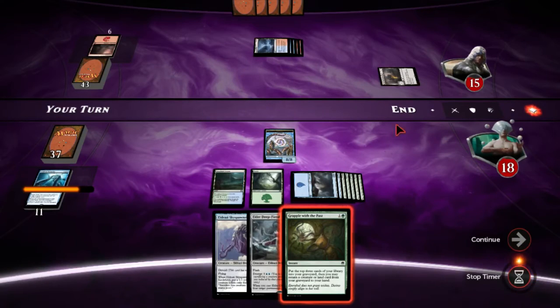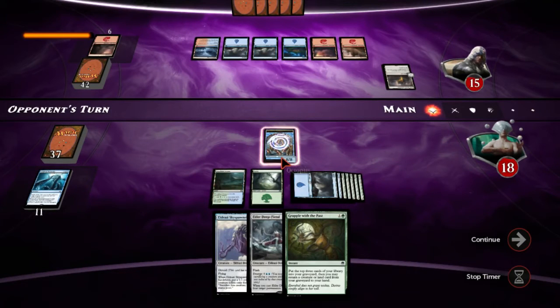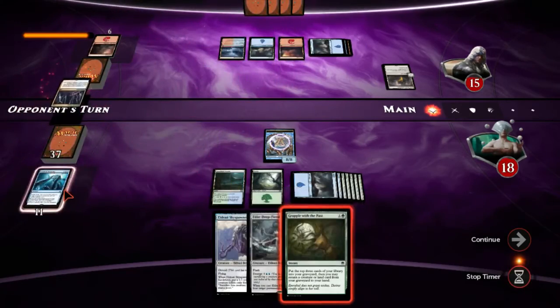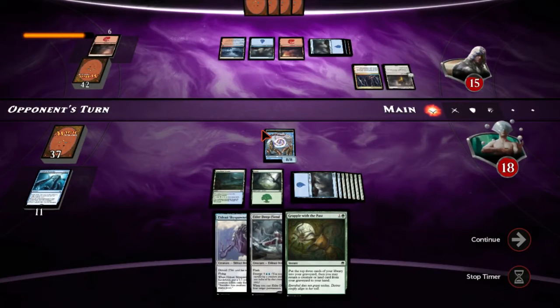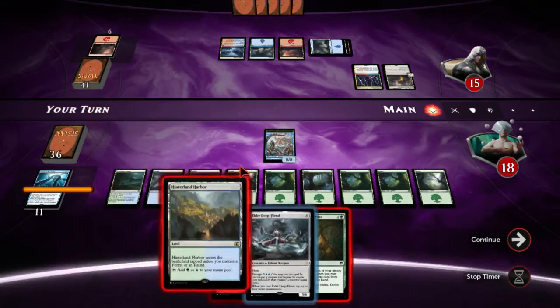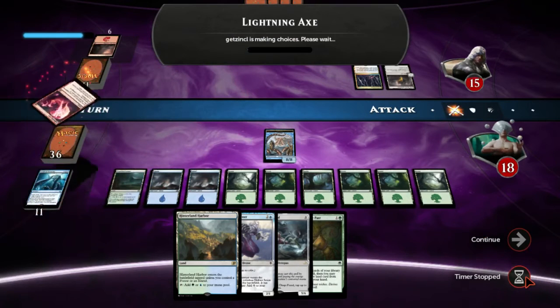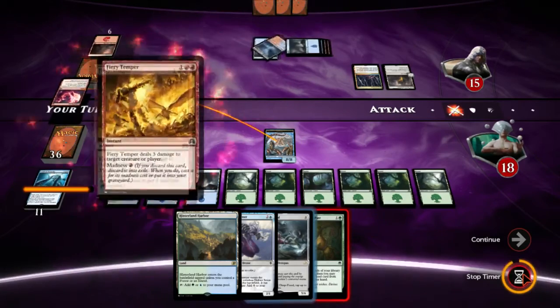Now he needs to do the same exact thing — Lightning Axe plus Fiery Temper to kill this thing again, although he could have a bounce spell. Fevered Visions — he's committed to the cause. Really need to find a Vexing Scuttler. I'm going to hold back that land for the Scryer Reach. Lightning Axe again — he had the exact same combo, it's pretty amazing.